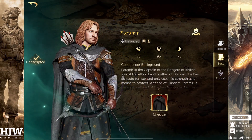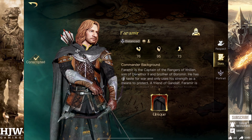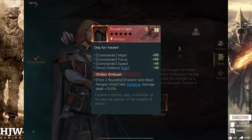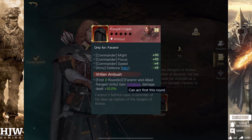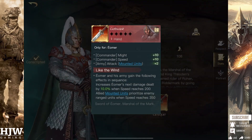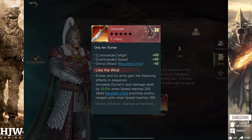As a bonus, two commanders whose Respect 10 items can make them pretty strong against Sunind. The first is Faramir. His Respect 10 item, the Ranger's Cape, gives all of his units initiative in the first two rounds — very strong — and also buffs the damage dealt by all of his ranged units by up to 60% depending on refinement. All of Faramir's mounted units will specifically prioritise enemy ranged units when his speed reaches 350, so all cavalry will attack those Arbalests, making him very strong against any commander that prioritises ranged units.